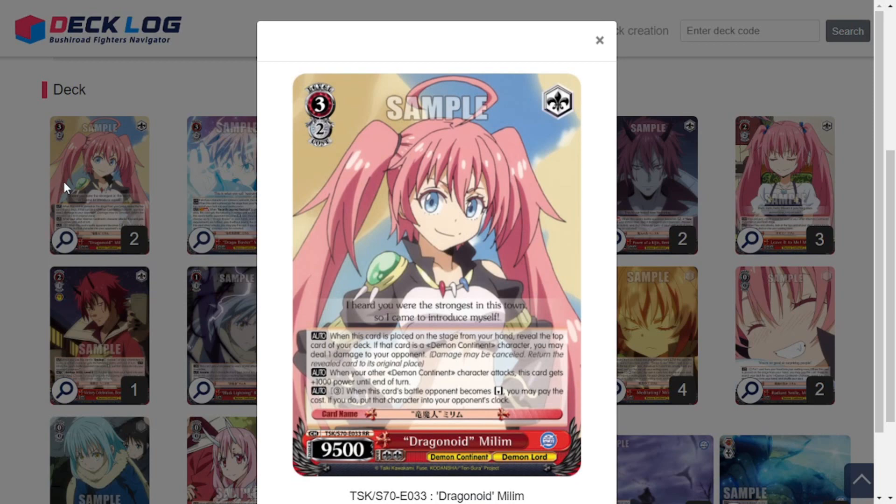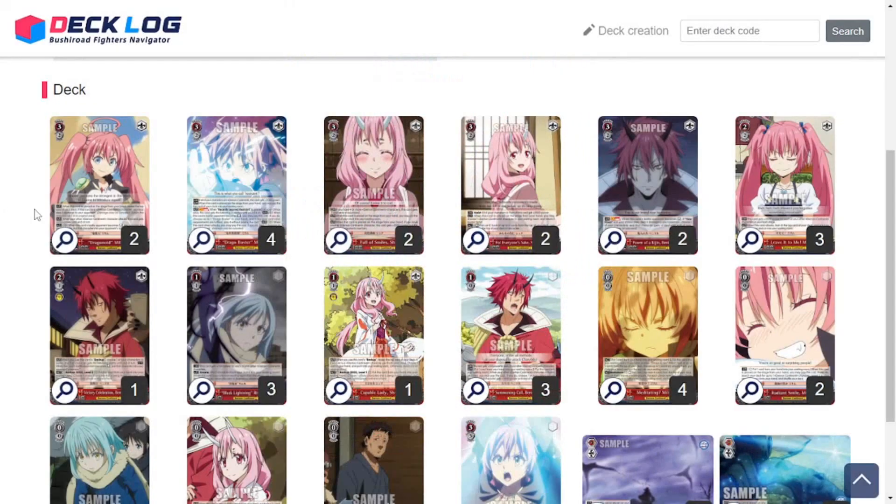We have this 3/2/9/5 Dragonoid Milim. When this card is placed on stage from hand, reveal the top card of your deck — if it's a Demon Continent character, you can deal 1 damage to your opponent. When your other Demon Continent character attacks, this gets 1k power. And when this card's battle opponent becomes reversed, you can pay 3 stock to clock shoot that character — sending them to your opponent's clock. There's a lot of awesome guaranteed damage in this deck. Two copies of that.